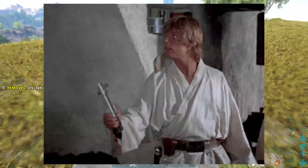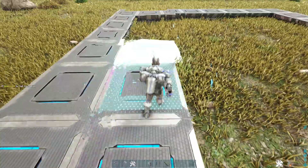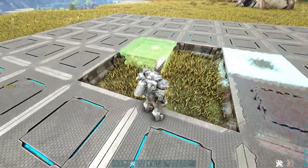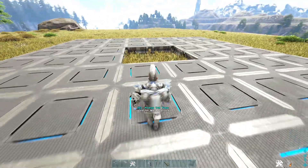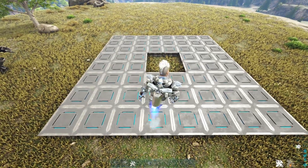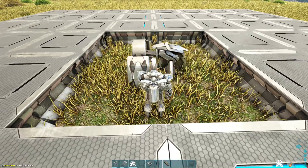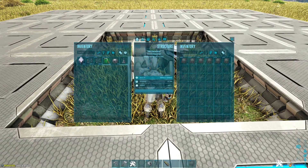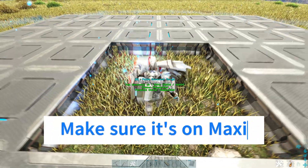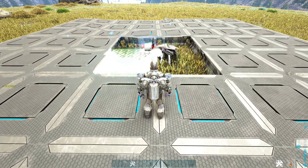Let's get back to the build. As you can see, I left out the middle four foundations — this is going to be where you set your wireless generator, which is what will power this entire tower. Set the wireless generator right in the middle and power it on, set it to maximum range, then place the foundations on top. This will keep it protected if it ever comes under attack.